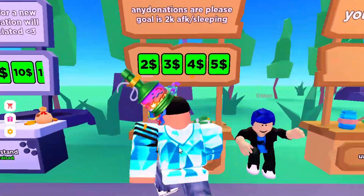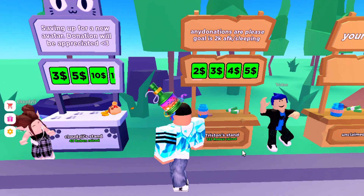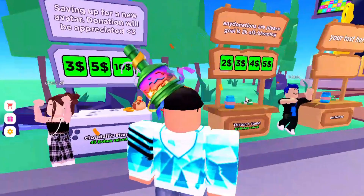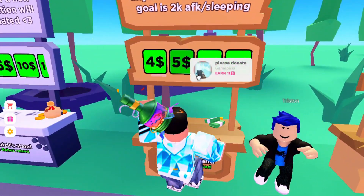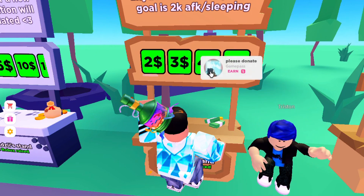You have a stand, like this guy here. It says 123 Robux raised — that's how many Robux he's gotten. Basically, you just go up to a stand and there are different tabs, like this. They show donation amounts like 10, 15 Robux — these are the amounts you can donate.